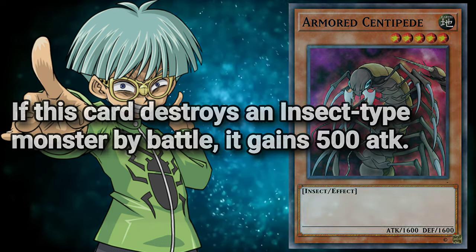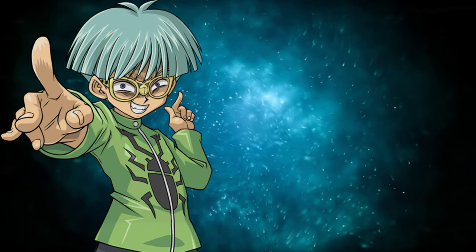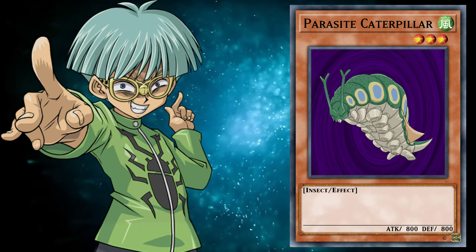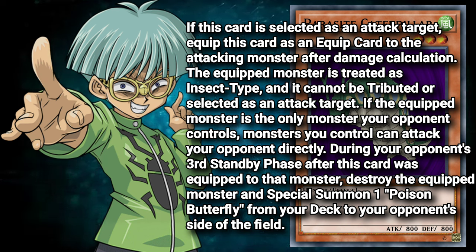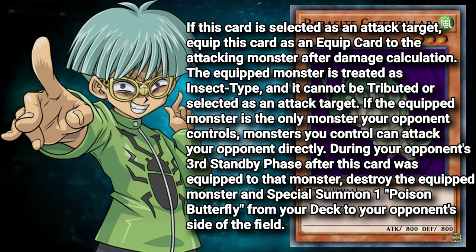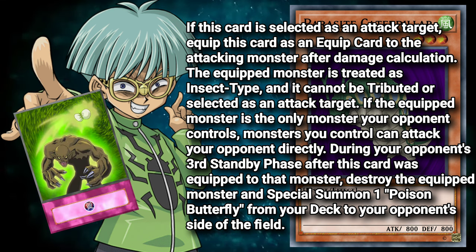The next two cards are one of the scarce examples of card synergy from the original anime, making their first appearances in Episodes 16 and 18 respectively. Parasite Caterpillar — a level 3 Wind Insect Monster with 800 attack and defense — with the following effect: if this card is selected as an attack target, equip this card to the attacking monster after damage calculation. The equipped monster is treated as insect-type and cannot be attributed or selected as an attack target. If the equipped monster is the only monster your opponent controls, monsters you control can attack your opponent directly. During your opponent's third standby phase after this card was equipped, destroy the equipped monster and special summon one Poison Butterfly from your deck to your opponent's side of the field. In tandem with Weevil's Mimesis Trap Card — another anime exclusive — which redirected the attack of Yugi's Celtic Guard to proc the effect of Parasite Caterpillar, this fairly annoying lockdown was able to be set up with relative ease. Of course, we're also talking about an anime plotline.